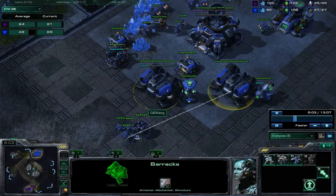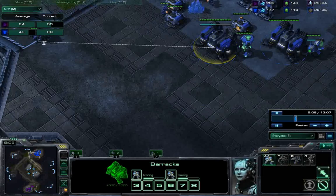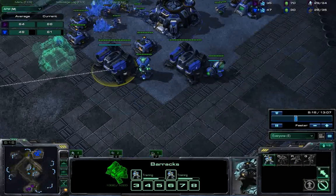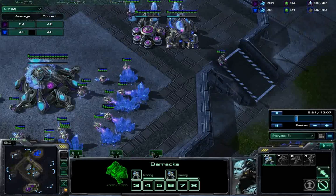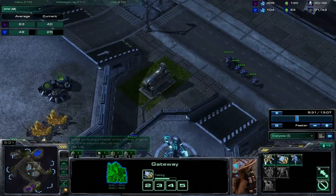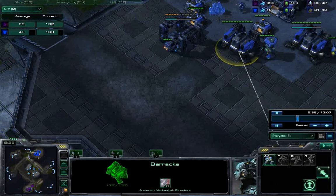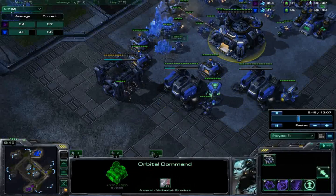In terms of warp gate units, I tend to think of them as actually better than barracks units, but only in a small window — before stim comes up. In this first push there's no stim, just concussive shells, and Protoss doesn't have many units so that's okay. But once you research stim, the warp gate units automatically become inferior.